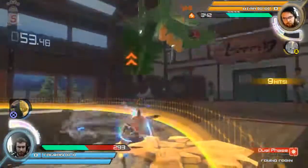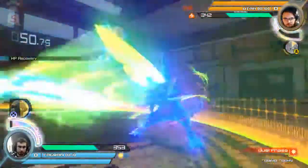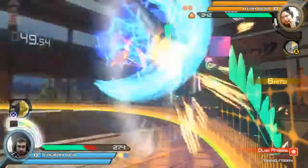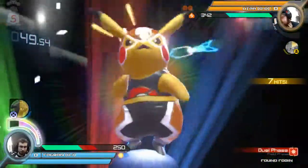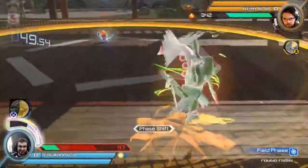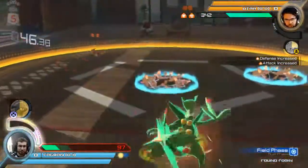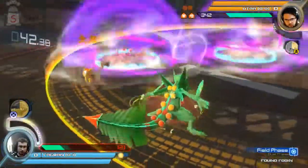He's going to get a nice combo here against the wall. He whiffs the Electroweb, tries to go for a second one right off the bat. He does get the JX into the burst — this is going to do some big damage. Nice job from Utah, he does have the double buffs up: attack and defense. Ragman in a sticky position, still having his own burst.